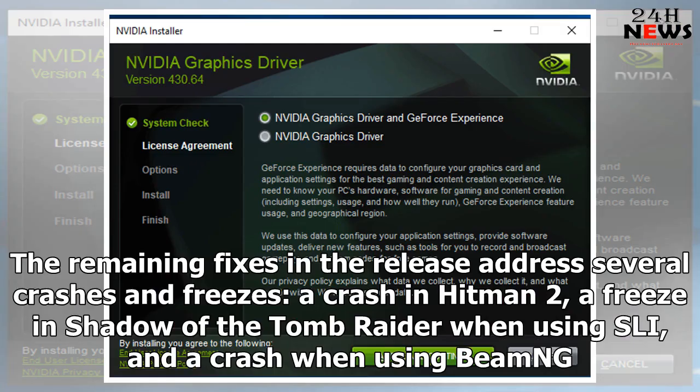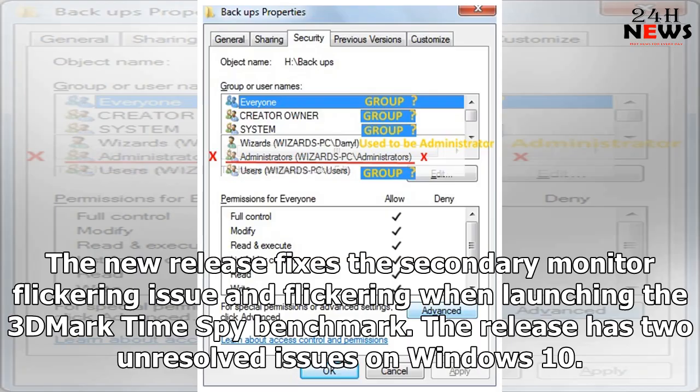The remaining fixes in the release address several crashes and freezes: a crash in Hitman 2, a freeze in Shadow of the Tomb Raider when using SLI, and a crash when using BMG. The new release also fixes the secondary monitor flickering issue and flickering when launching the 3DMark Time Spy benchmark.